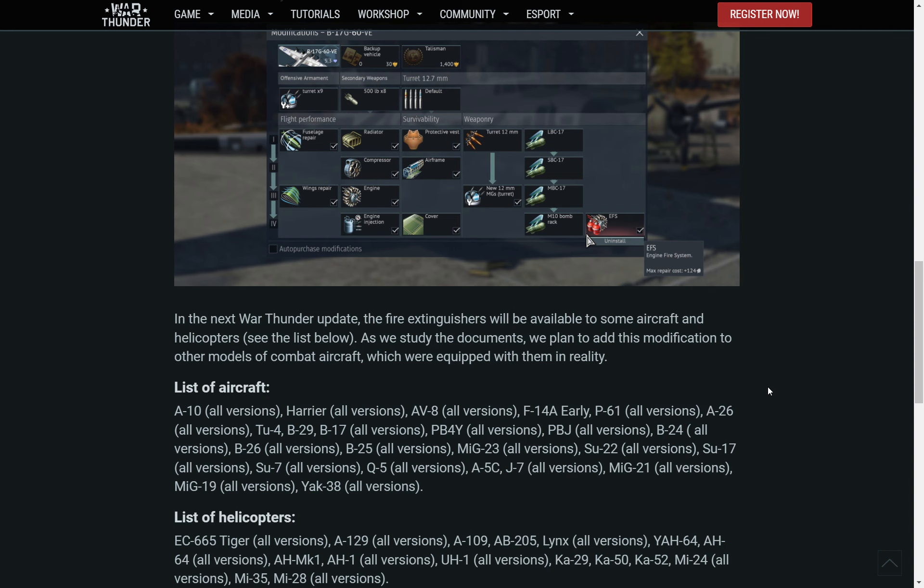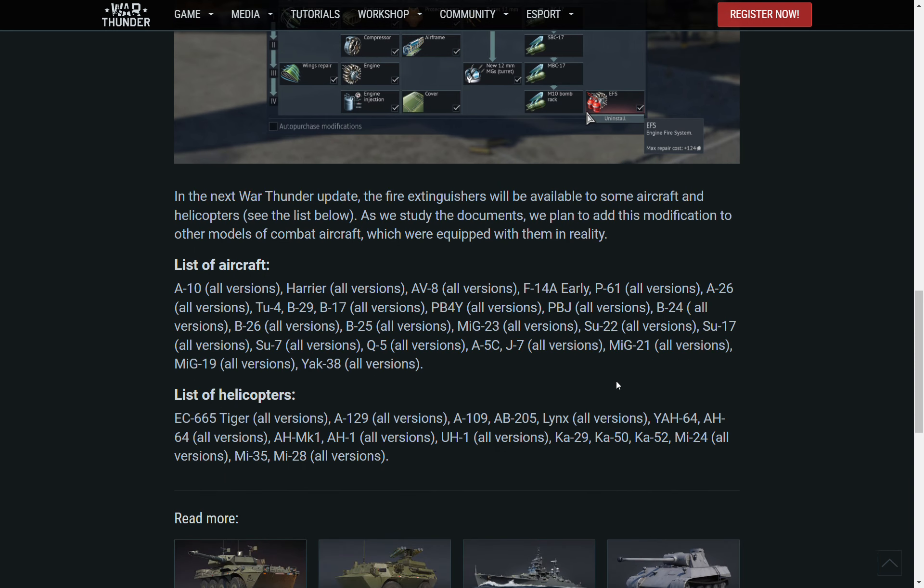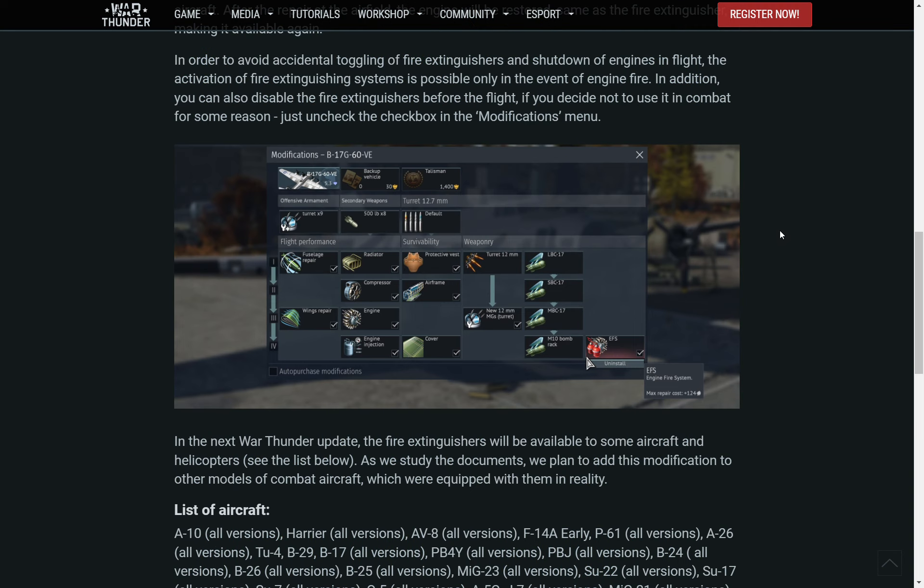Continuing the list: Q-5 all versions, F/A-5C all versions, J-7 all versions, MiG-21 all versions, MiG-19 all versions, Yak-38 all versions. Helicopters receiving the system include: Tiger all versions, A-129 all versions, A-109, AB-205, Lynx all versions, AH-64 all versions, AH Mk.1 all versions, UH-1 all versions.